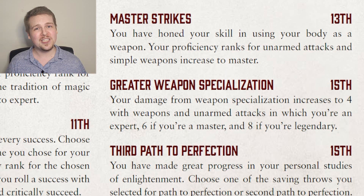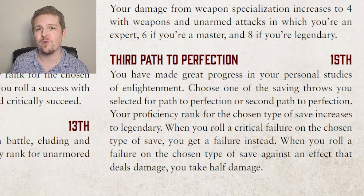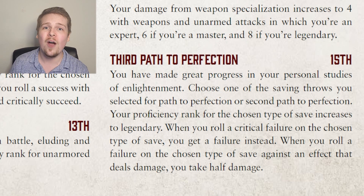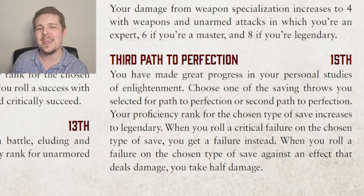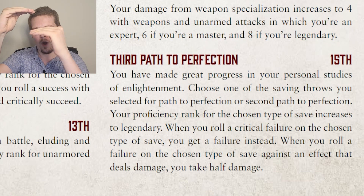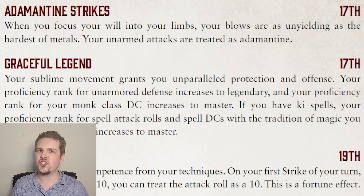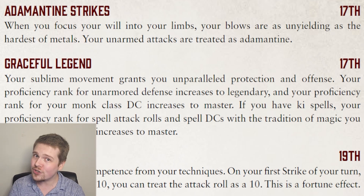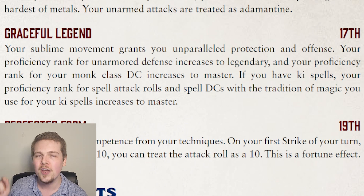Level 17 makes all of your unarmed strikes treated as adamantine, which is fantastic because tons of monsters — specifically high-level golems — have resistance to all physical damage, even magical physical damage, except for adamantine. Graceful Legends increases your unarmored defense to legendary, your monk class DC to master, and your key spells to master as well. And finally, at level 19 as a monk, you have purged incompetence from your techniques. The first time you attack on your turn, if you roll lower than a 10, it counts as a 10. This only affects the first attack every turn, but to have a guaranteed 10 or higher on your first strike of every turn is pretty phenomenal.